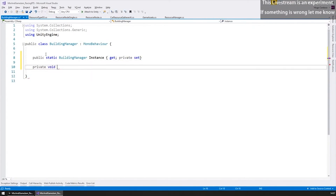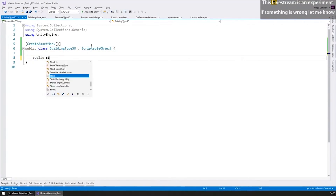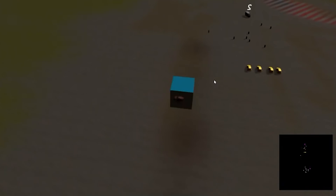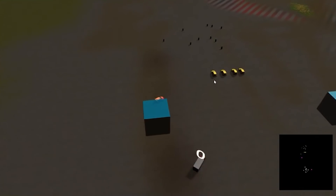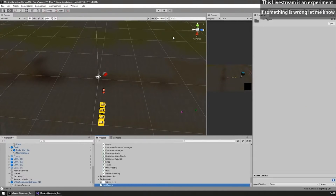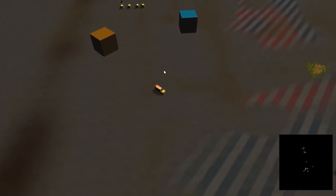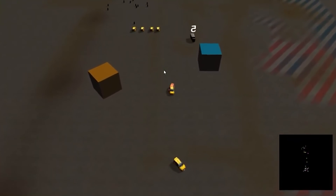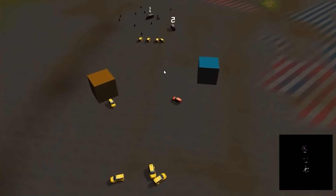Back into the game — next was the building manager, again using scriptable objects for all the building definitions. According to the design there's the main HQ building, the outpost where trucks drop resources, the shop that makes vehicles, and the fuel station which interacts with the fuel system. Then for handling the unit types, again using scriptable objects — there's the cars, trucks, and enemies. For handling the construction of units in the shop it's very easy: just add a simple timer and after some time it instantiates the prefab.